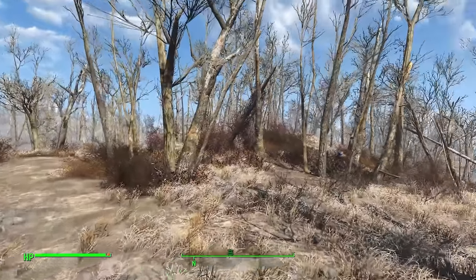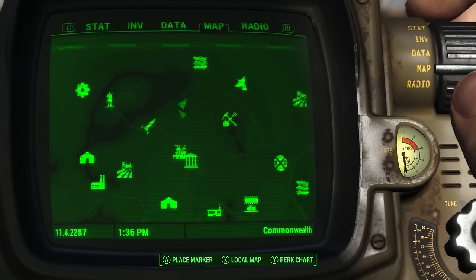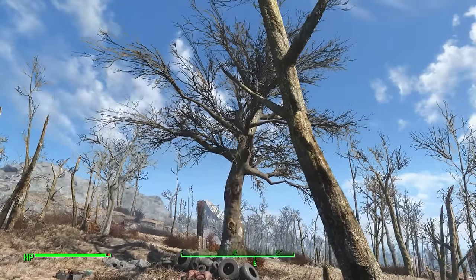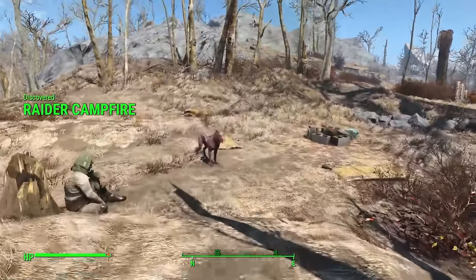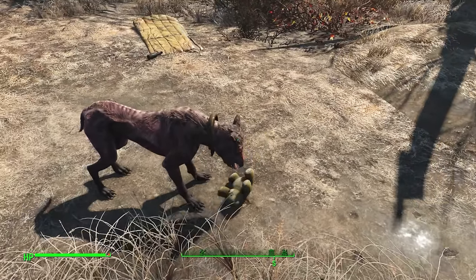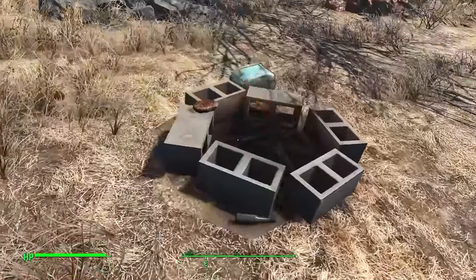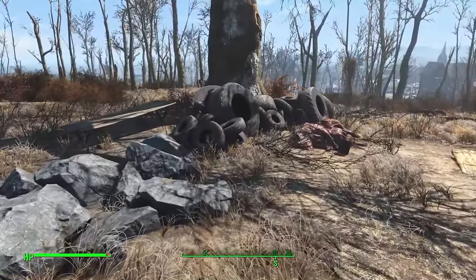We'll be moving on to find raiders and their hideout. Between the Red Rocket Truck Stop and the Robotics Disposal Ground there are quite a lot of raiders — especially at this massive tree where we can find a little camp, complete with a guard dog, a few mattresses, and mole rat chunks for dinner, along with a cooler.